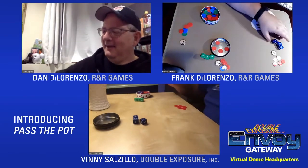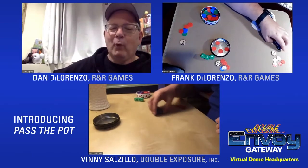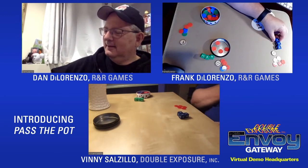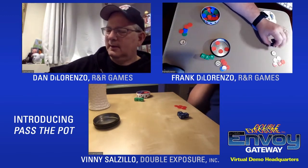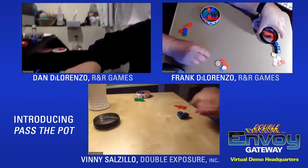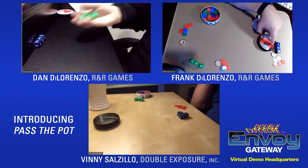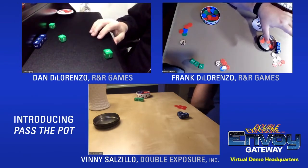Vinny's final score is ten. Did Vinny pay for that extra roll? No, he did not — he had a free roll. Dan takes the blue dice, keeps a five, and rerolls a three and a one. He has nine, then pays one more to roll again.